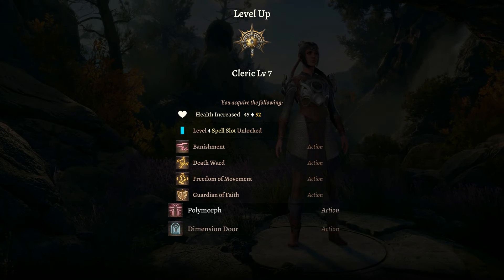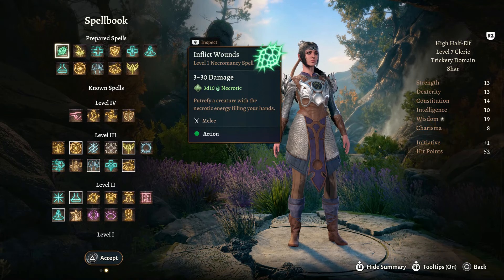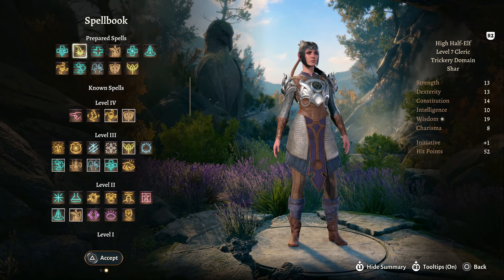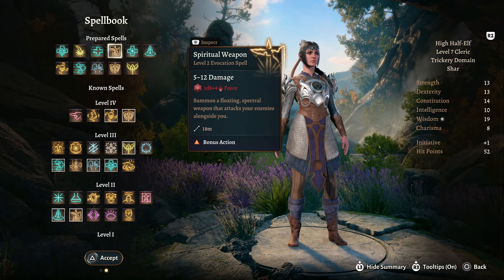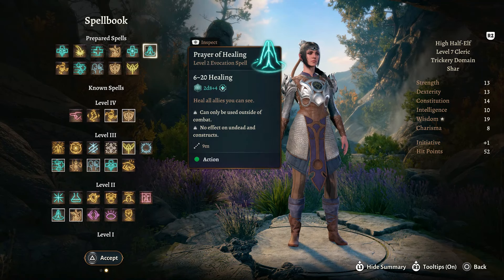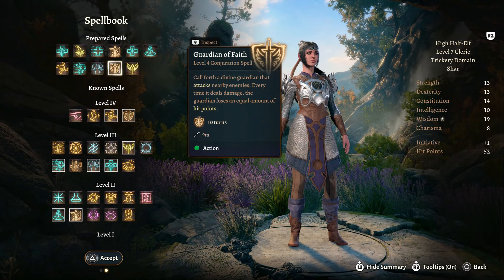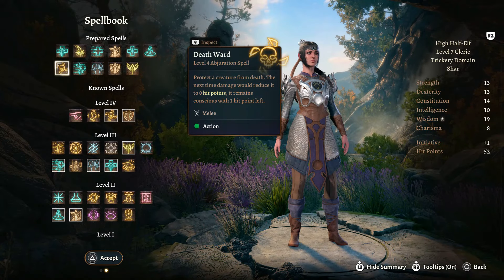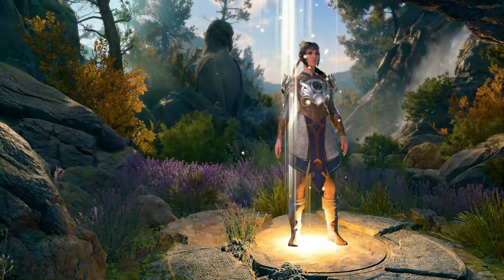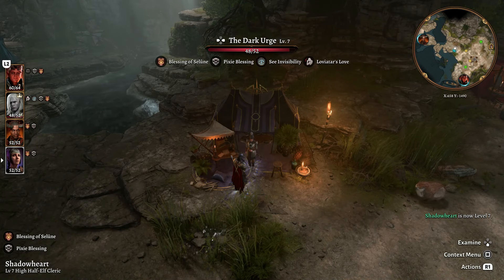At level 7, we get more health, a level 4 spell slot, and good new spells. Here's what I decided to take for the spellbook: Revivify to revive ourselves, Guiding Bolt, Healing Word, Spiritual Weapon for additional damage, Cure Wounds, Prayer of Healing, Spirit Guardians which is extremely powerful, Guardian of Faith, Speak with Dead, Mass Healing Word, and Death Ward. This gives us a good balance between offensive, defensive, and healing abilities - really nice for the tougher content ahead.